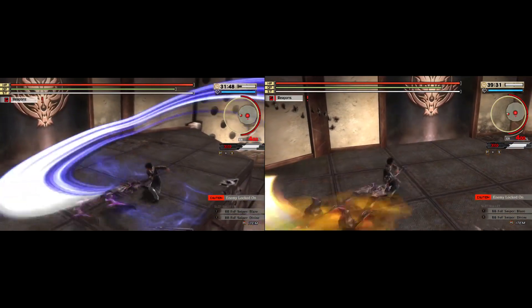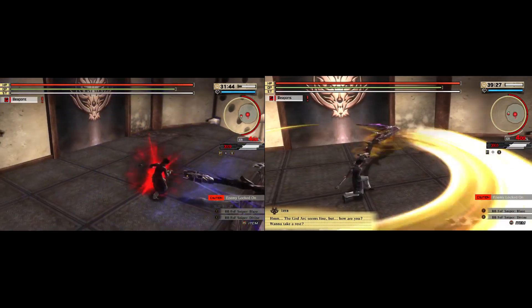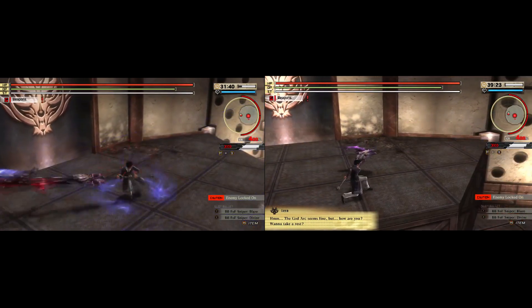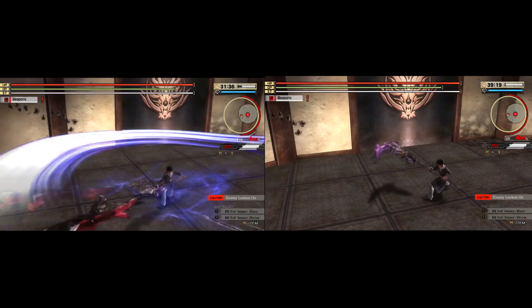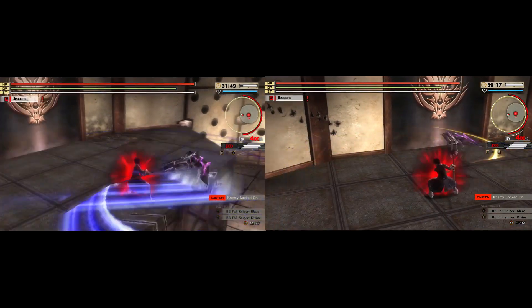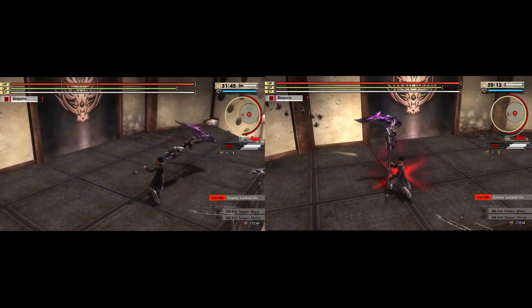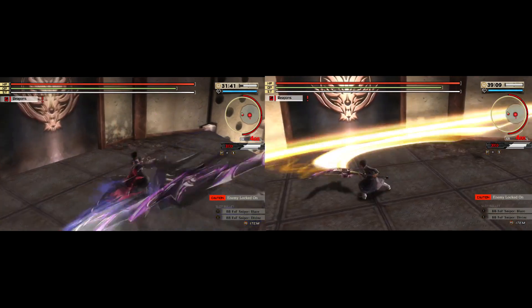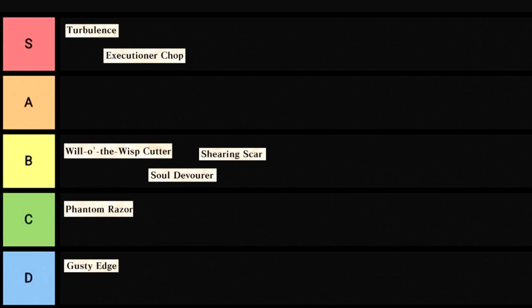Soul Devour and Shearing Scar — these are pretty similar, so I'm grouping them together. Both are heavy attack combos. Soul Devour recovers more OP with each hit, while Shearing Scar does bonus damage to weak points. I'm kind of torn because while I find Shearing Scar to be the more useful of the two, unless I'm running a gun-based build, Soul Devour does look way cooler — the indigo-colored weapon streaks really drive home that Grim Reaper feel better than the gold does. B tier for both.